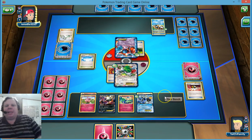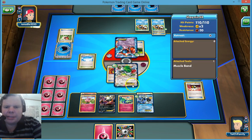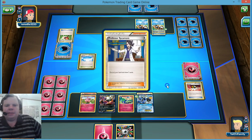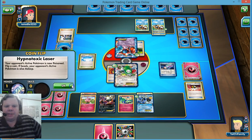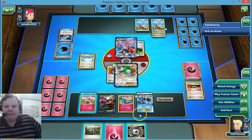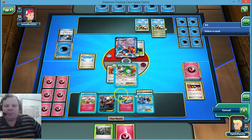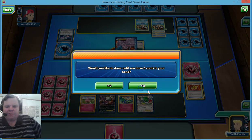This is just not a great start for us. He has a Crushing Hammer — it fails. He plays Sycamore, Hypnotoxic Laser, and puts us to sleep. We wake up — that was kind of clutch! We're going to play another Rainbow Energy on Seismitoad, AZ our Shaman, put up Seismitoad, play Shaman down and draw five cards.